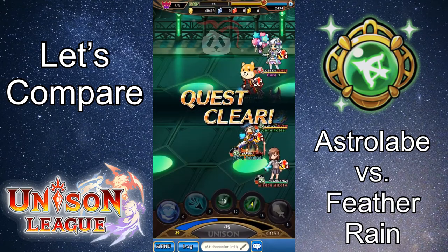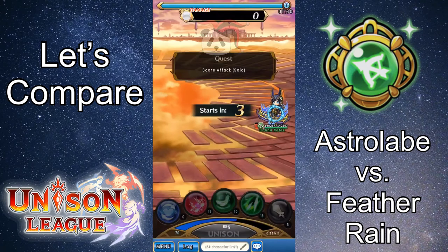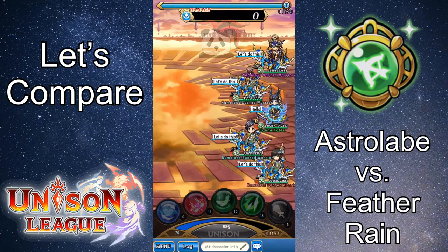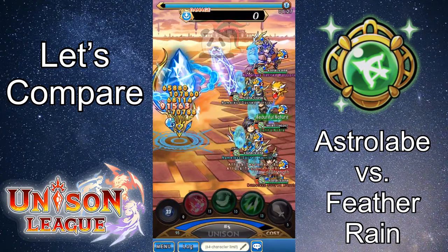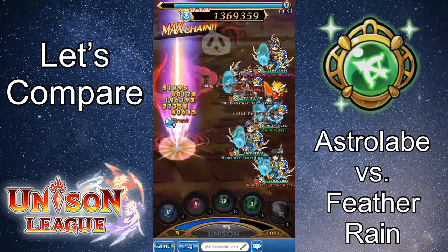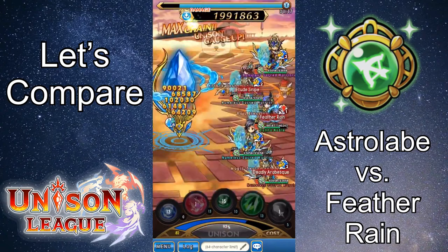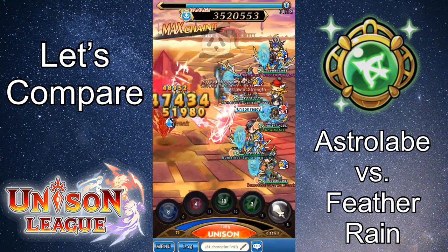Now let's switch gears back to Astrolabe. In addition to its increased damage over Feather Rain, even when a combo has not been used, it has the ability to pierce through nullifying and/or invulnerability effects. This is obviously useful in situations with pesky monsters and opposing guild members. It is interesting to note that Astrolabe can combo with itself, which you don't see too often with moves in Unison League, and it can also combo with Disarming Trap. So it looks like the devs expected Astrolabe and its combos to be used in more damage-dealing builds and builds designed to reduce opponent's damage output, since Disarming Trap reduces its target's critical hit rate by 20% and critical hit damage ability power by 20 for 20 seconds.